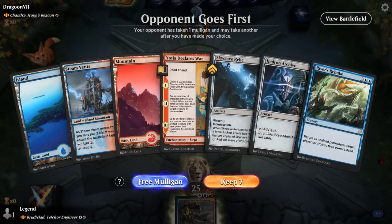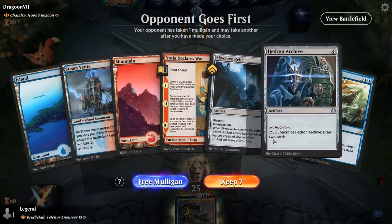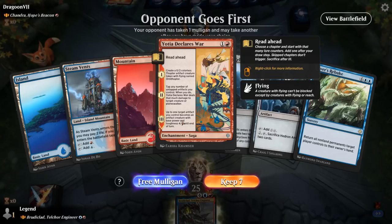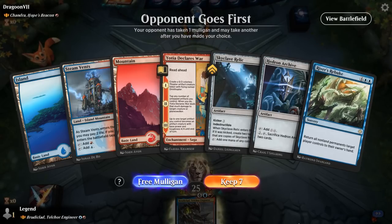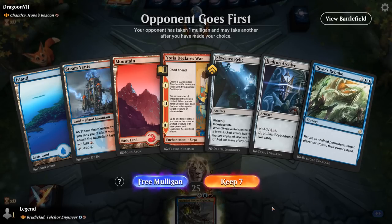Game 1: We're on the draw facing Chandra, Hope's Beacon — Red Control. Our hand has Relic and Archive for artifact ramp, though red can have artifact removal. Yotia Declares War is probably not great here, and River's Rebuke isn't at its best in this matchup either. We'd prefer treasure makers that draw cards, so we'll take the mulligan. The new hand with Signet into Archive is more explosive, though if they deal with the Signet we'll be low on blue mana.